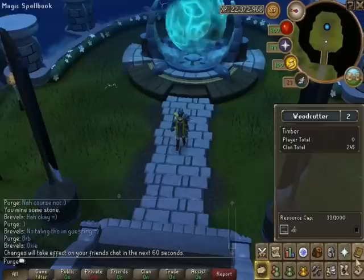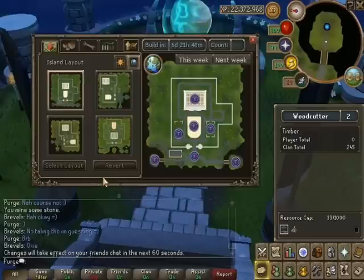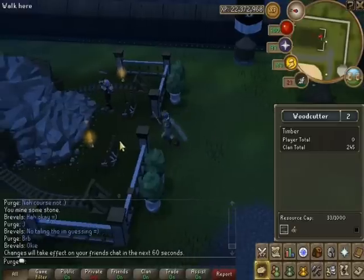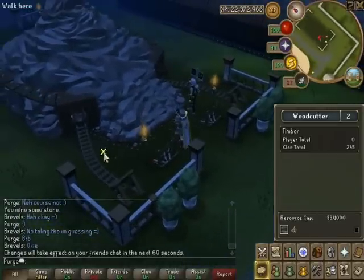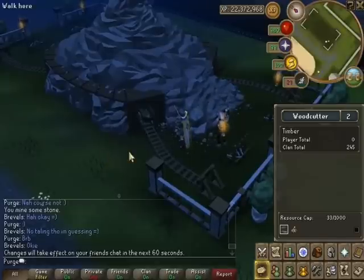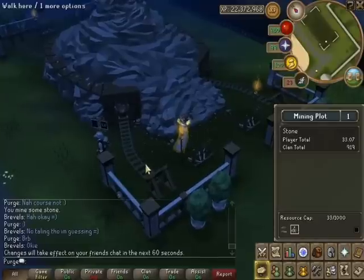Let's go to the stone mine, which is this side. And here we go. There's a clan member working away; it looks quite nice. I've decided to keep the night time because people in the clan seem to like it. And to be honest, I quite like it as well. It's quite cozy, if you want to call it that.